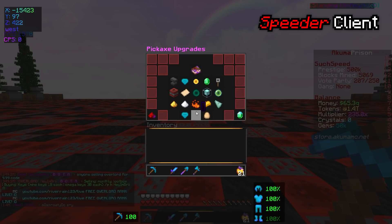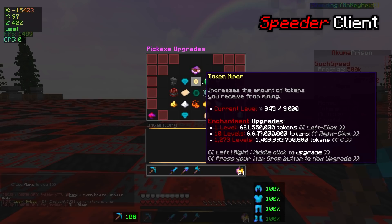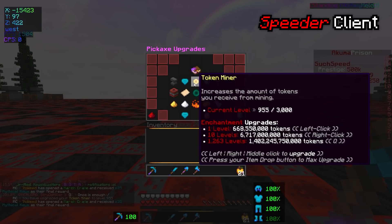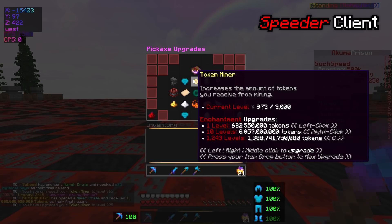When you right click, you can actually go ahead and look through exactly what you can change. I have 1.4 trillion tokens. In my last video, I wanted to get to the highest token miner. When you right click, you go up 10. It already takes 2 trillion to rank up 10, which is ridiculous — it is literally taking so much from me.